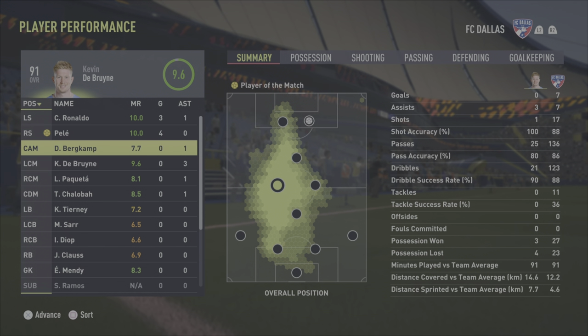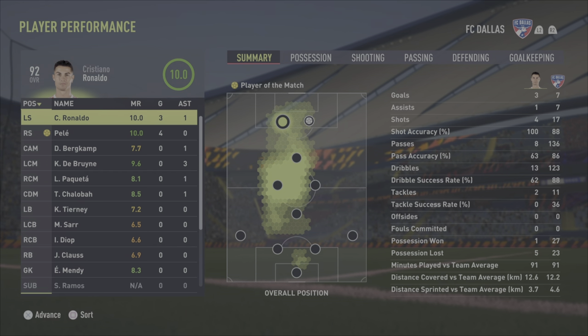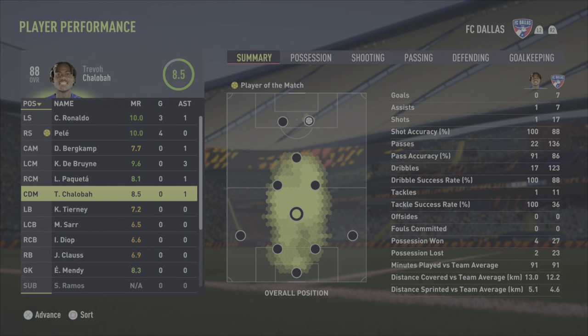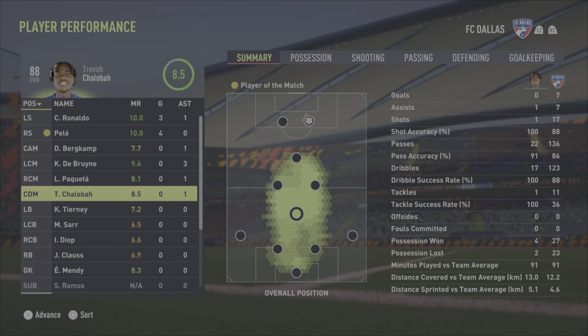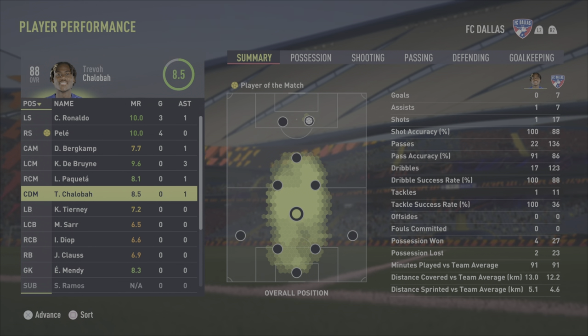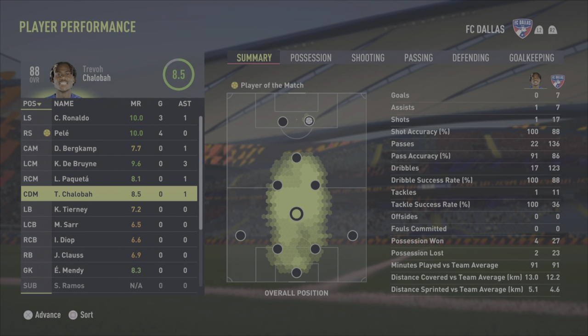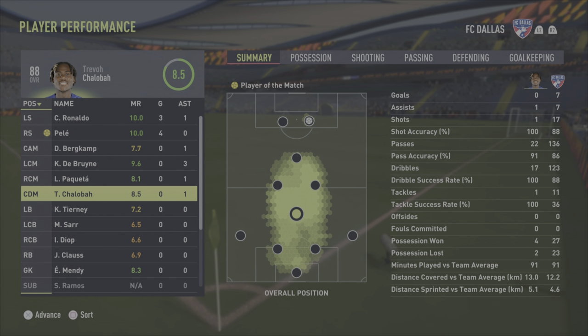Kante had an assist as well, three assists for De Bruyne, assists for Bergkamp, four goals for Pele, three for Ronaldo with one assist as well. A little lopsided on where my goal scoring came from, but that's that. Definitely recommend going and grinding this card — take it at your own pace, don't do it as quickly as I did. I think you can wait for other Academy Stars to come and do multiple at once throughout whatever modes — that's probably what I would recommend.